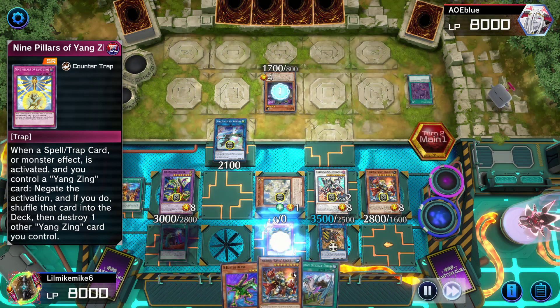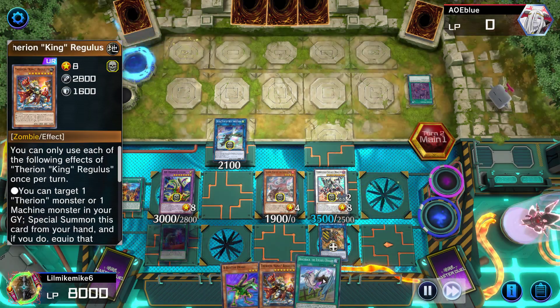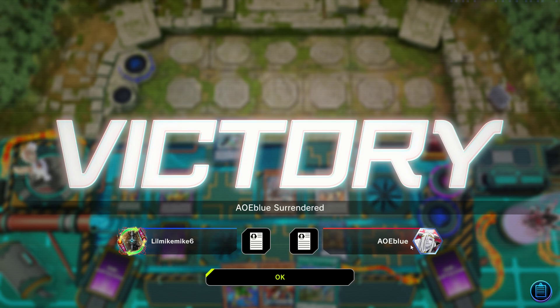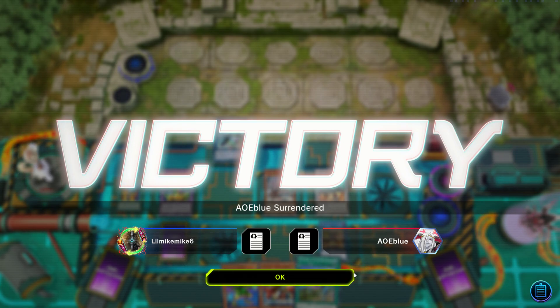I negate his card with Yang Zing because I want to spin it back into the deck so he can't use the graveyard effects. He tries to activate his Grass, but that's just bait to see if he can stop me — you're not going to be able to Grass me with three negates. Of course I use one to stop Grass; he didn't have any follow-up plays so he pretty much scooped. Still had more negates and another banish — GGs my friend.